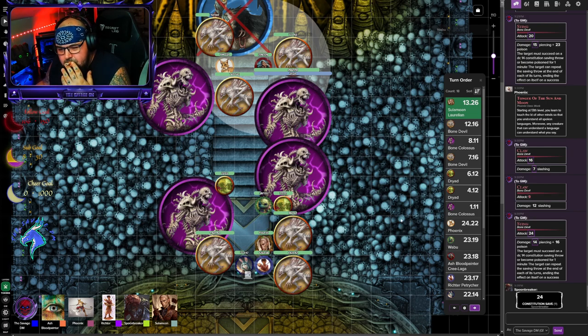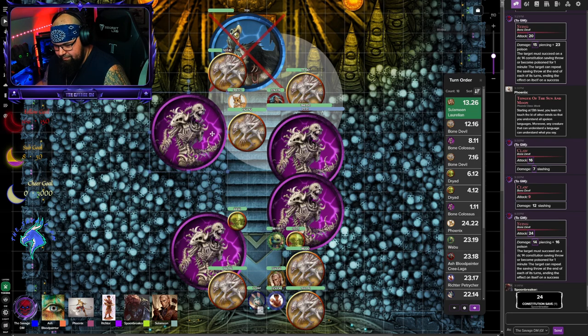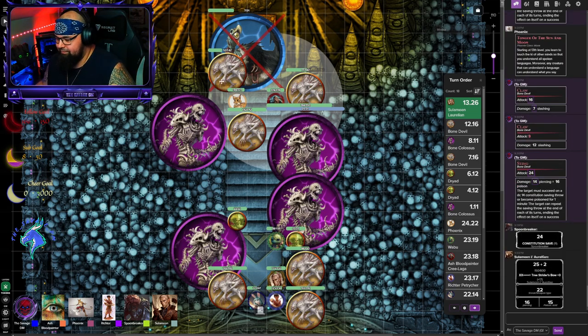Sulamin, you're up. Okay, I think I've got my modifiers right. Can I see the bone devil just north of Phoenix through all that traffic in between us? Yes you may. Sulamin wants to focus fire something down so it goes faster. Yes, you can see him. So my thinking was if we all focus fire something down it'll go faster — I'm going to take a shot at this guy up here with a normal arrow.